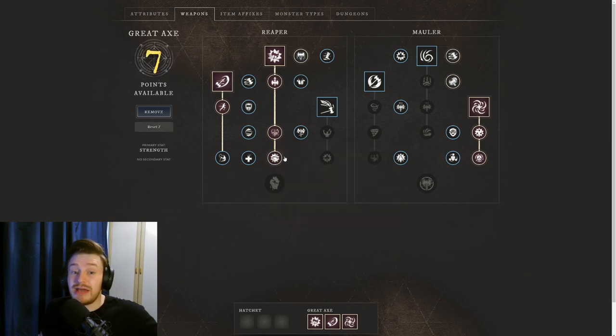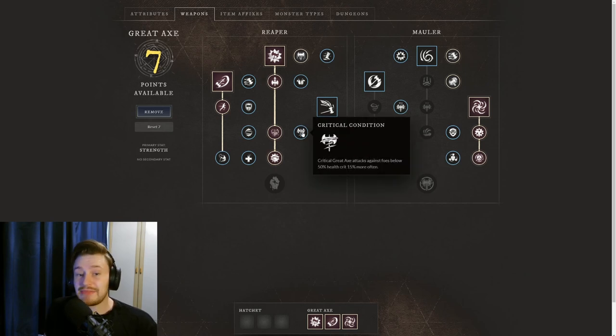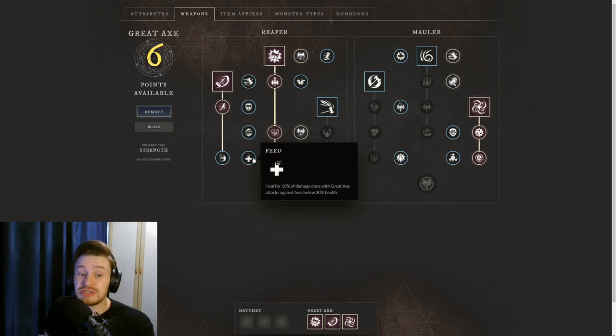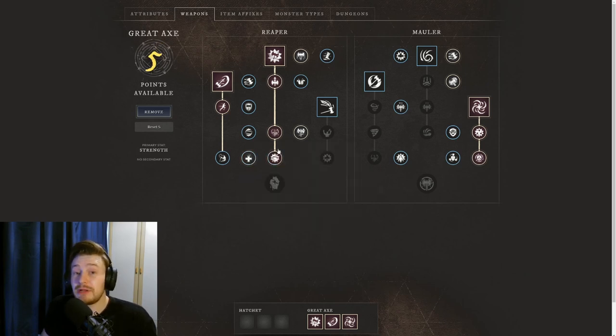I also really like Critical Condition, where Critical Great Axe attacks against foes below 50% health crit 15% more often. And Feed, where you heal for 10% of the damage done with the Great Axe against foes below 30% health. When people are on low HP you're going to be able to kill them quicker and heal yourself up — great utility in 1v1 or 1v2 fights when both players are getting low.